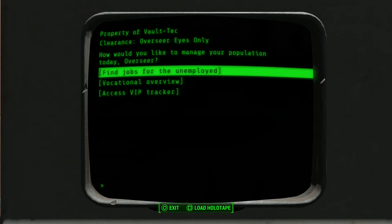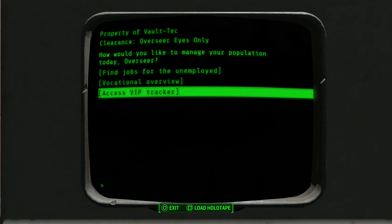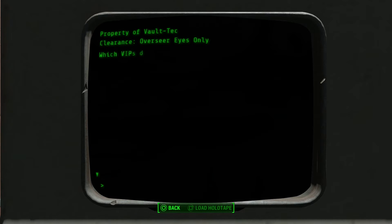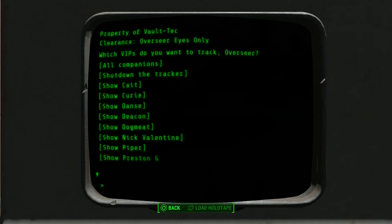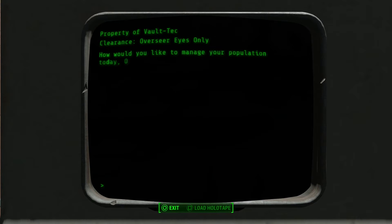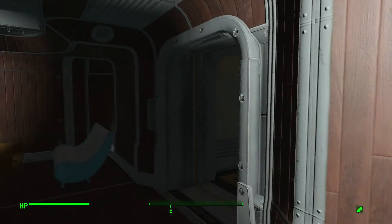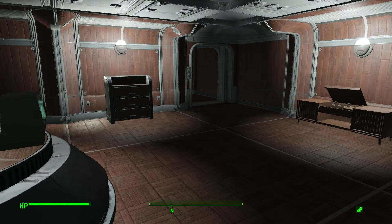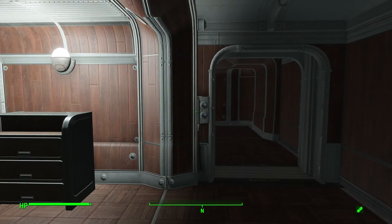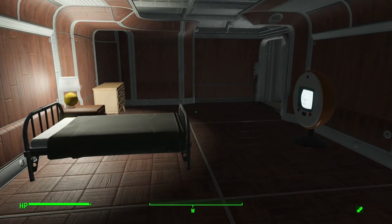You can automatically find all your unemployed residents and give them something to do. You can see how many people are assigned to each thing with your vocational overview. And then there's this VIP tracker — if you click this, you can keep track of all of your companions: Kate, Curie, Danse, Deacon, Dogmeat, Valentine. They're all on here, which is really cool. I believe there's a mod out there that is similar to that, but unfortunately if you're playing on the PS4 we don't have mods yet. We're at the end of July and we still don't have mods, so I really don't know what to tell you about that.